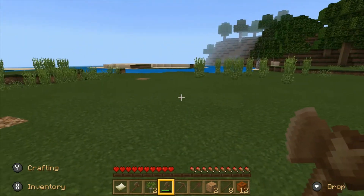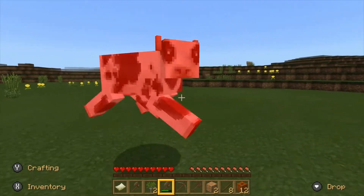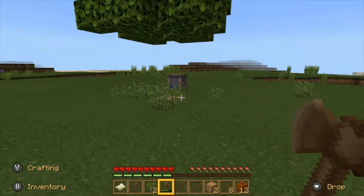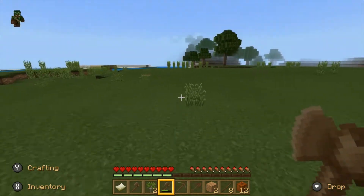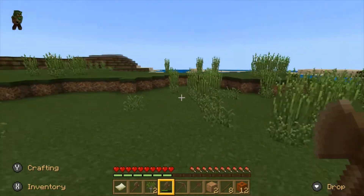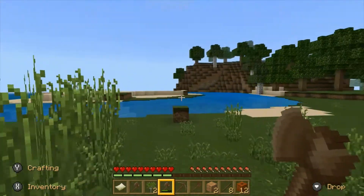I already got cows — I'm gonna kill this cow real quick. I'll find more later. I'm gonna pick up my crafting table and we're gonna go start carving out a little home over here near the bay. That's how I like to do it. Are there any highlands? Oh god — that's an enderman!